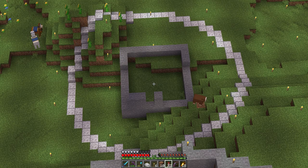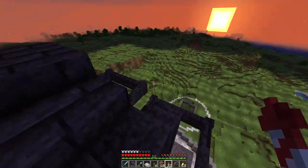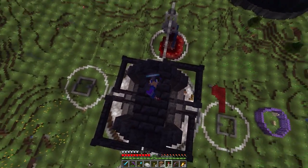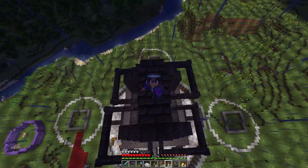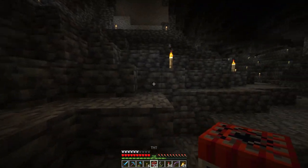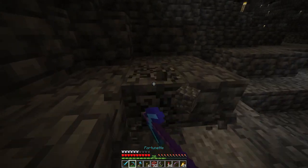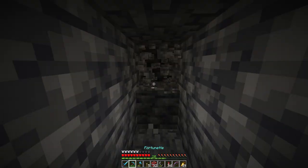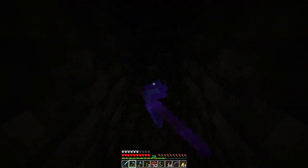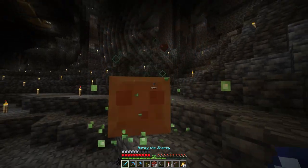I'm gonna do the same on all the other three towers. As you can see I made it similar to the terrain, because I want the four towers to be connected with chains. I don't want to make it totally flat — I want it a little bit 3D. It's raining again. In my hotbar I've got some TNT and flint and steel because I need to mine some deepslate, and I'm too lazy to do it the old-fashioned way with a pickaxe.